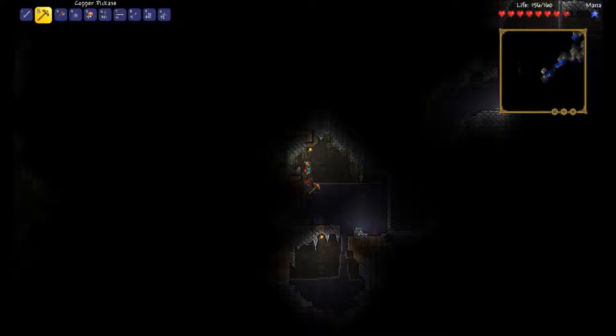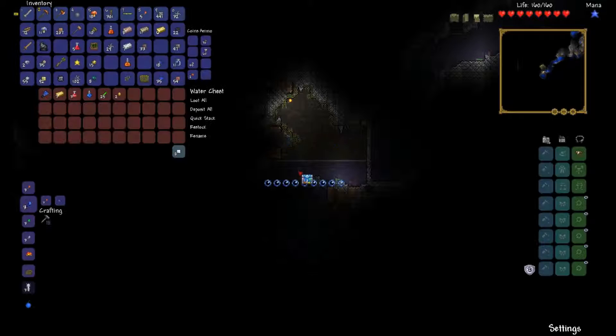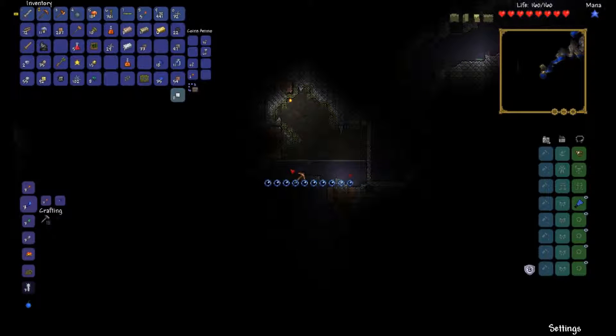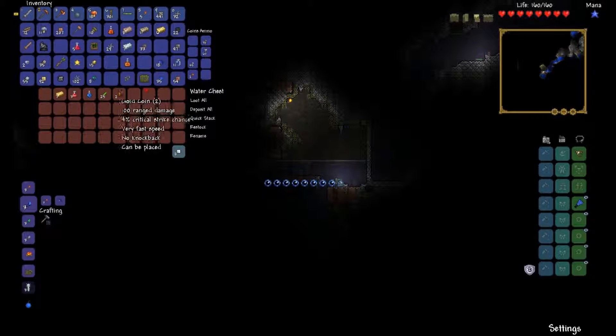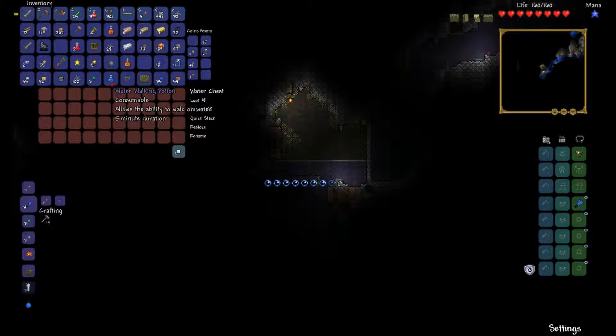It looks like there is another spider's nest over there, which isn't great. Flippers — accessories! Now I can swim, that helps a lot. Gold healing, some new heals, more glow sticks, and a water walking potion.